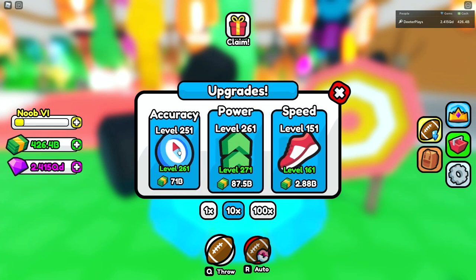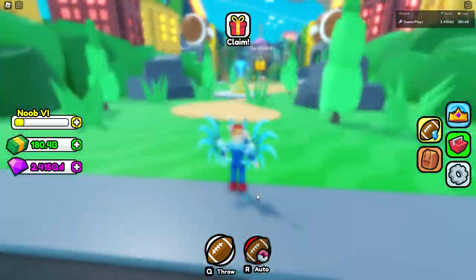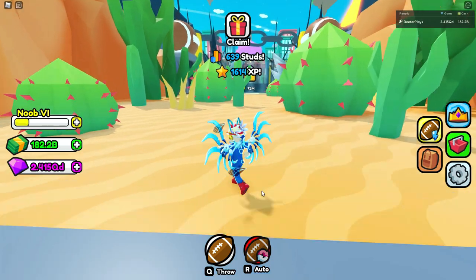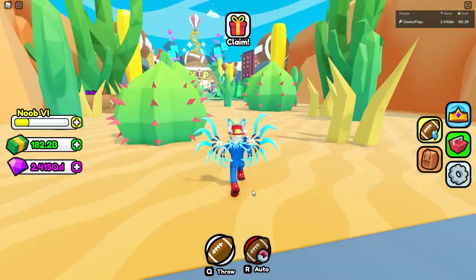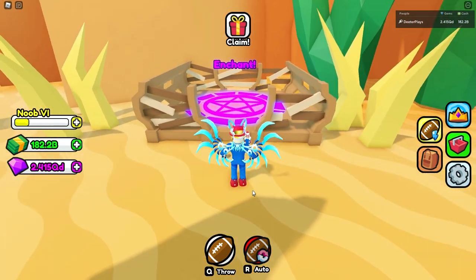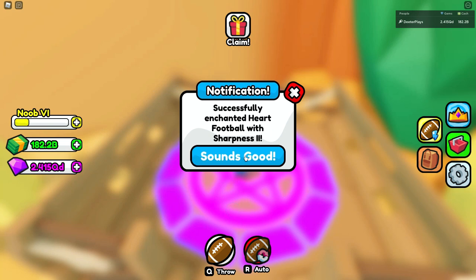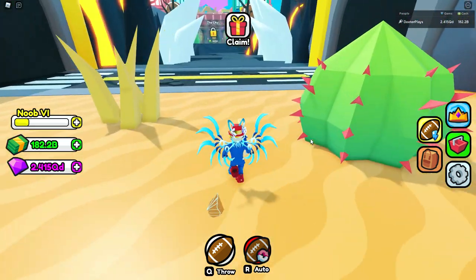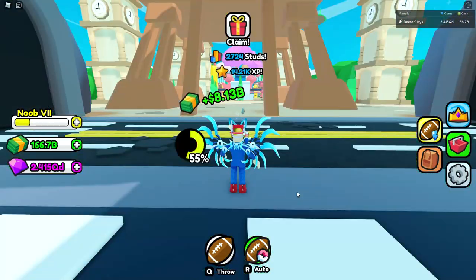Right now we're going to level up. To get all the way to the end of world one you need about level 400 on everything. Speed is not as important — you can only get up to level 200 on speed. In the third area there's an ability to enchant. You can enchant your footballs to get a little bit more strength or accuracy. There are different tiers on the bottom and percentages for those tiers. I got Sharpness, so my accuracy is going up a little. You've got basically strength and sharpness enchantments available.